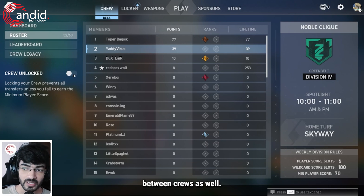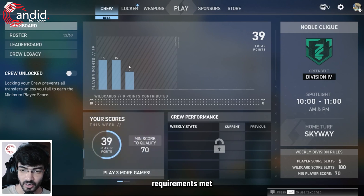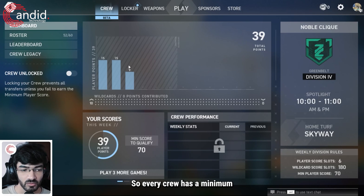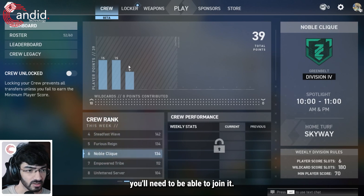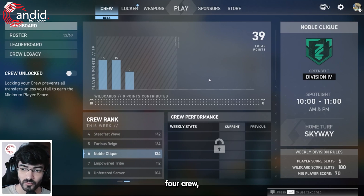You can switch between crews and join crews that your friends are in, but just make sure you have the minimum points requirement met for that particular crew. Every crew has a minimum player score needed to join, and the higher the division of the crew the more points you'll need. So if your friend is in a Division 1 crew and you're in a Division 4 crew, you're just not going to be able to join them.